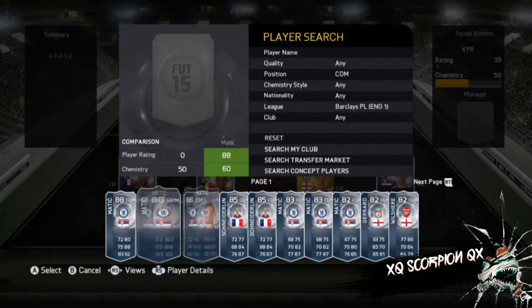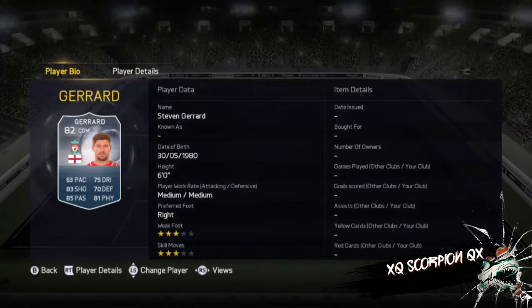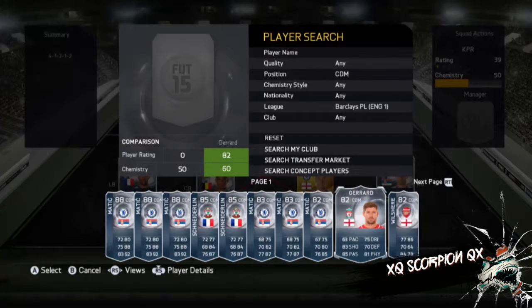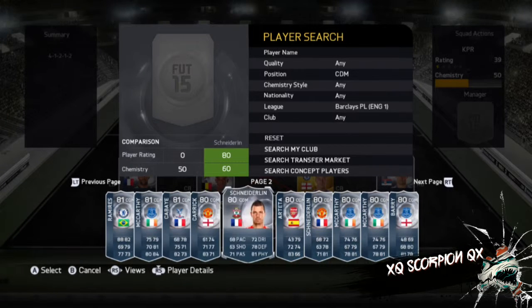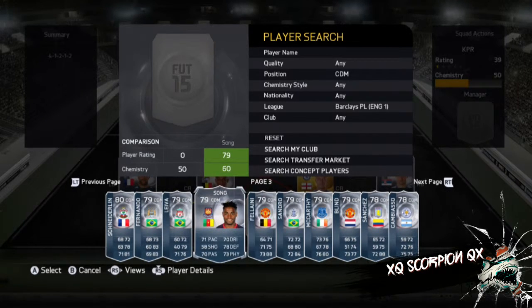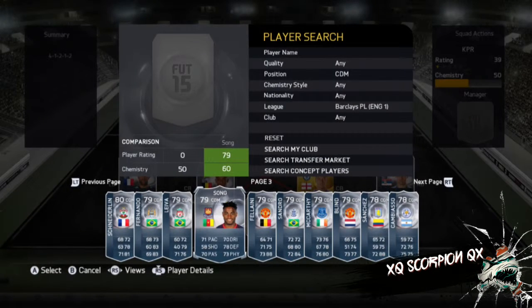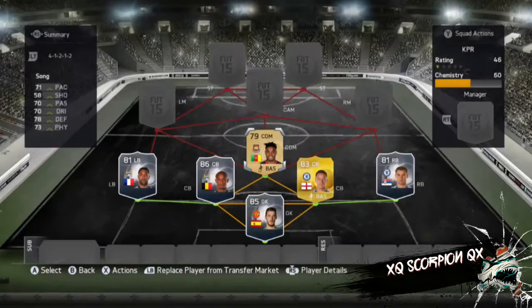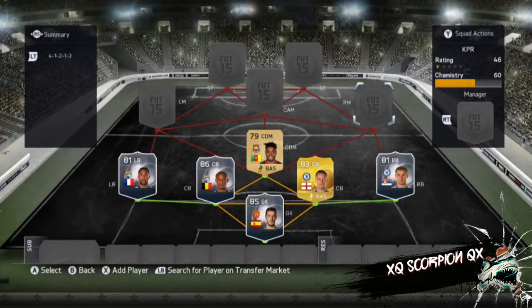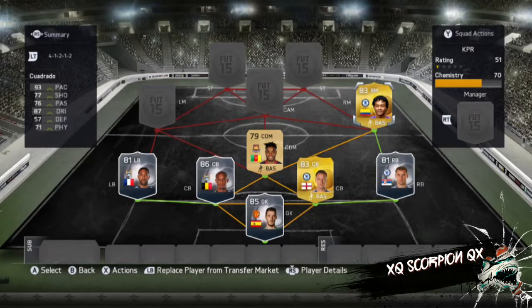To add some more chemistry we're going to add someone from his team — this Belletti, even the inform version. You can go for Jenard if you want him for a higher rating. I like a song so I think I'm going to put Song on this team. Look, he's got medium/medium workrates and he's just a class player. I've already got him — I've got him in a three-pack. And I'm going to get Cuadrado because he is a beast and it's good for chemistry.